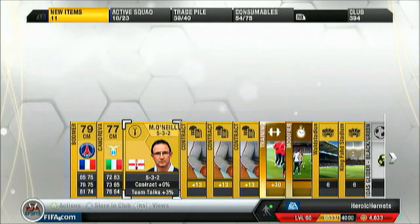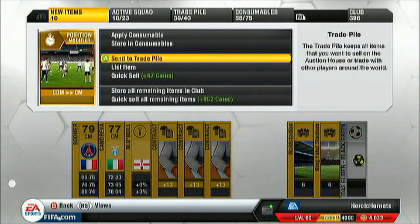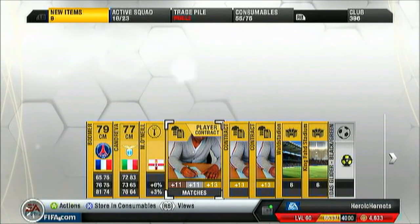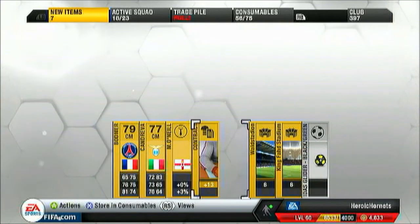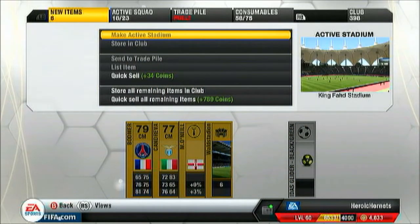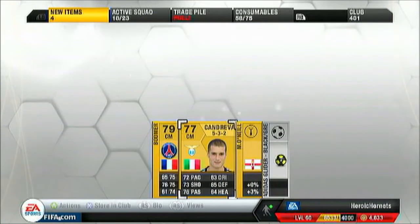I'll store him in the club. That can go to the consumables, and I'll put that in the trade pile — actually I might use it in the future, I don't know. Kandreva, a decent player, but I don't think I'll use him. Bodmer, exactly the same. We'll put the contracts in the consumables. We've got two stadiums — I just want to try out that stadium to be honest. We'll put this one in the club because no one buys them anyway.